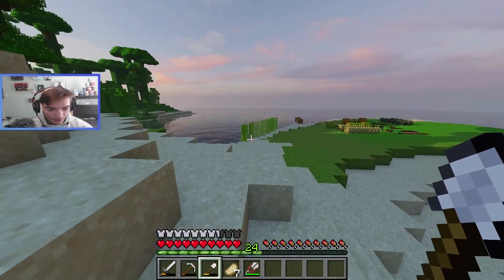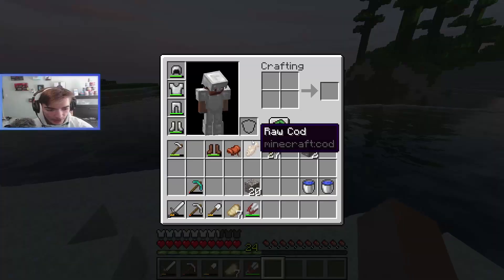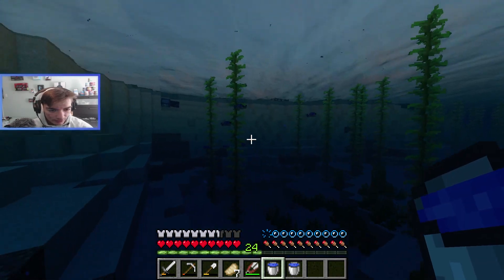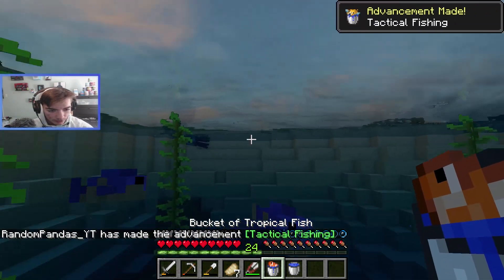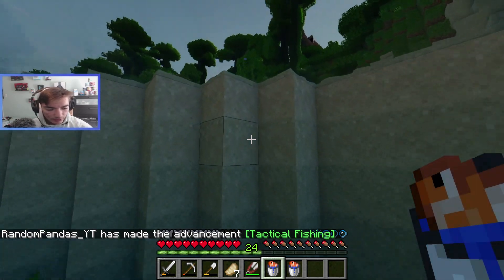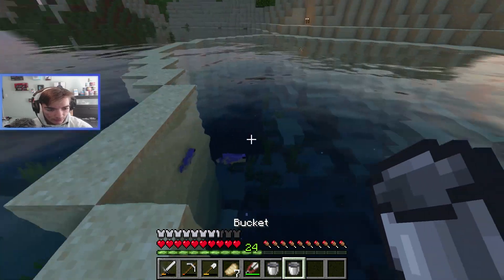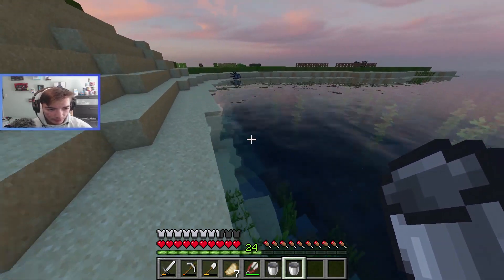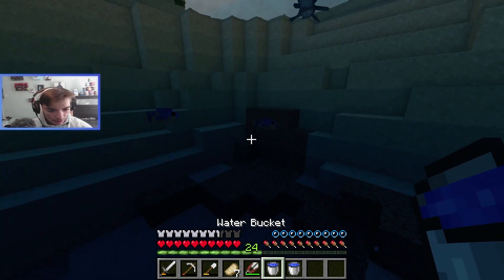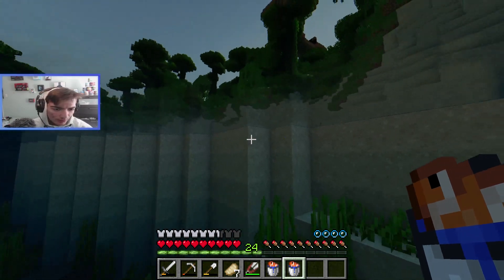The next step for us is to get a lot of sand and start building the glass, because there's really not much else to do. We've got to grab fish, but that's not hard — you literally just go up to them with a bucket, right-click, boom, two fish. When you place fish down they don't despawn, which is nice. I don't know why, but it's cool — not complaining. Make sure you fill your bucket every time. That's how you go fishing in Minecraft.